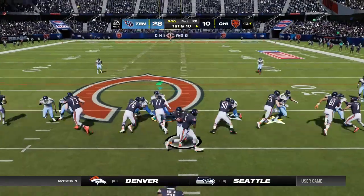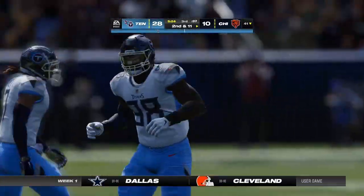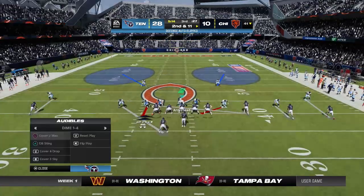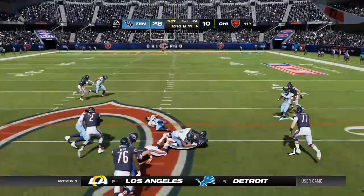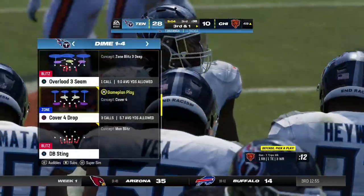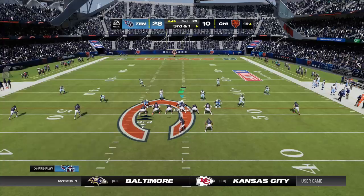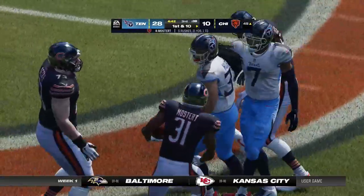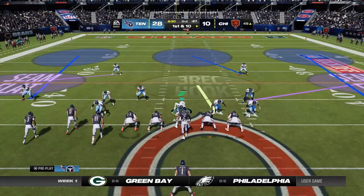Most teams are going to defend the running back much more than the quarterback on that type of play. On second down, Mostert again — takes it into enemy territory just across midfield at the 49. From second and long, now third and very manageable. As an offensive coordinator, you can keep people off balance because you don't have to throw it — you can come back with a strong run game. Four yards on the pickup, good enough to extend the drive.